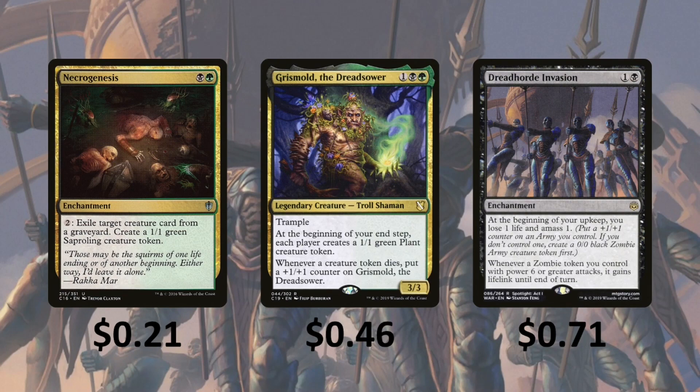Dreadhorde Invasion — at the beginning of your upkeep, you lose 1 life and amass 1. Whenever a Zombie token you control with power 6 or greater attacks, it gains Lifelink until end of turn. This is going to be nice because we can always just sacrifice the token every turn, but if we want to keep it and make it bigger, we can let that happen and then when it gains Lifelink, attack, and get the life gain triggers.